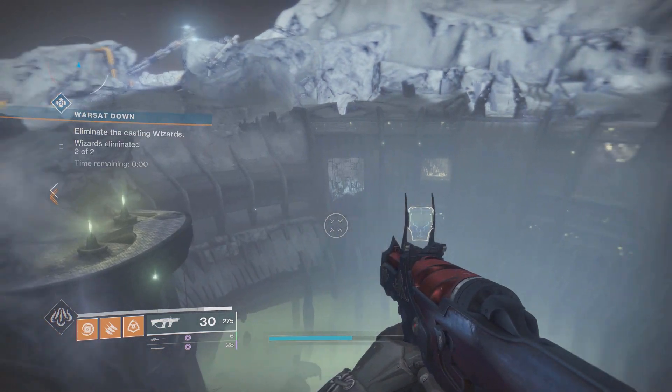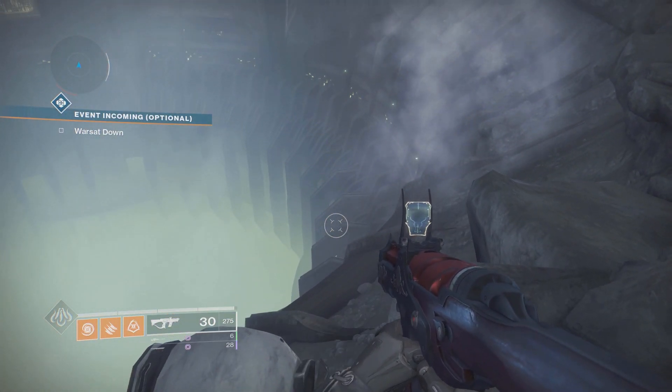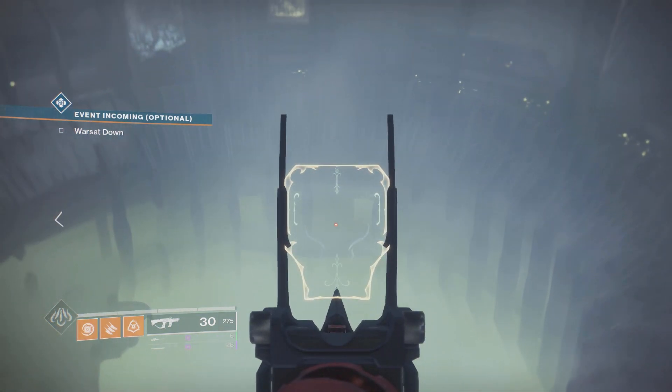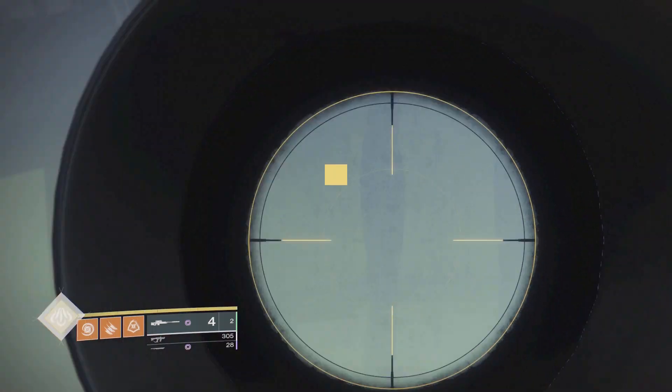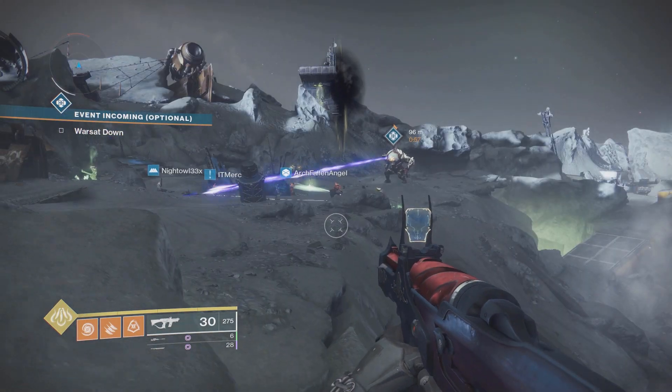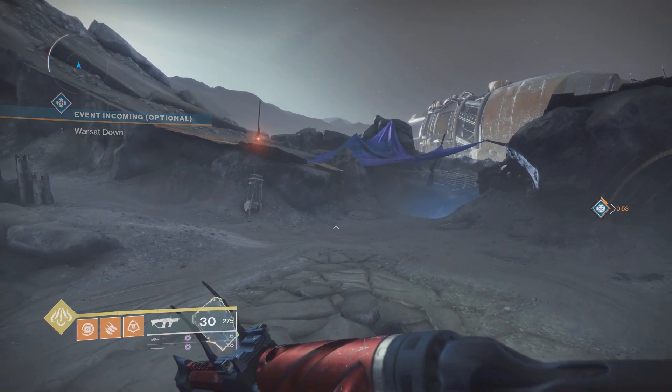In this video I'll be showing you two ways to get outside of this area, and then we'll explore what we can do. We can get all the way down to the very bottom of this Hellmouth pit and just tempt people to jump into it — which is very funny — and we'll be doing that later in the video. Our first glitch is right over here.